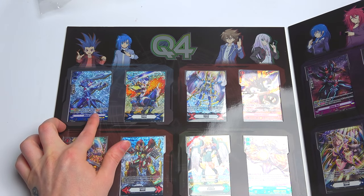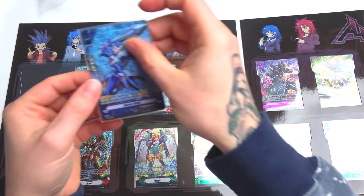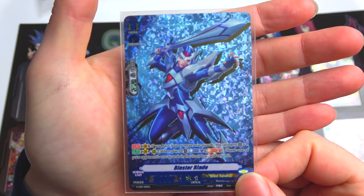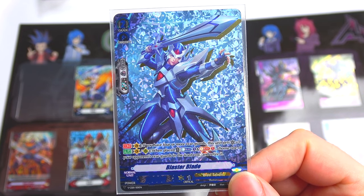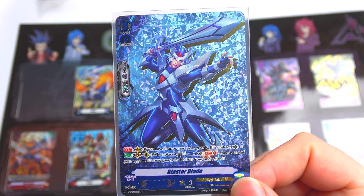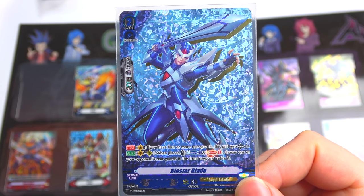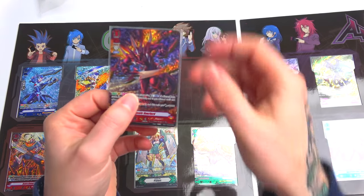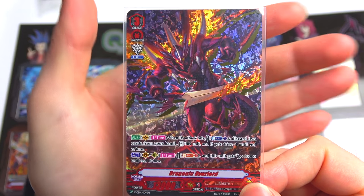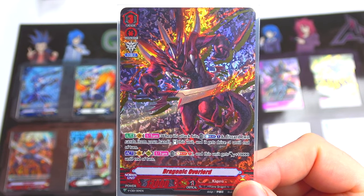Now on this side — Blaster Blade straight away. Look at Blaster Blade, that looks phenomenal! You can really see the gold on it. That is going in my deck straight away. Then Dragonic Overlord right here — these are basically the three cards you buy this set for. If you don't run these three clans, to be honest this whole set is kind of pointless.